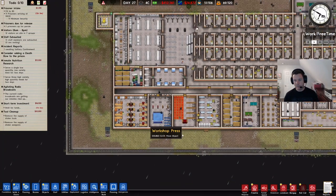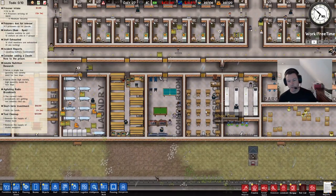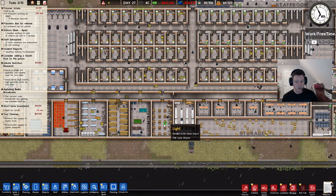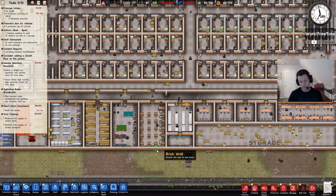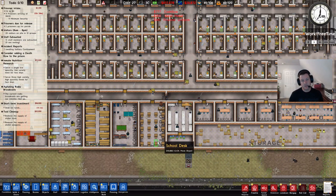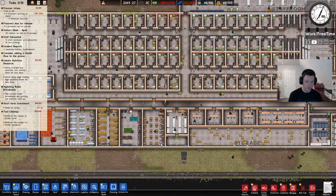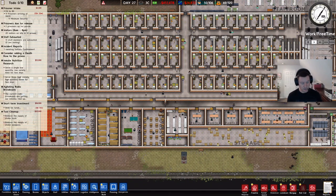Finally, the chief will leave to go to a classroom to teach guard taser certification. That's the other one where one of those staff members is actually going to leave to go do a task. So if you can, maybe put the chief's office next to the classroom. But again, those are probably not a huge deal — just something that helps limit the amount of traffic moving throughout your prison, which is always a good idea.